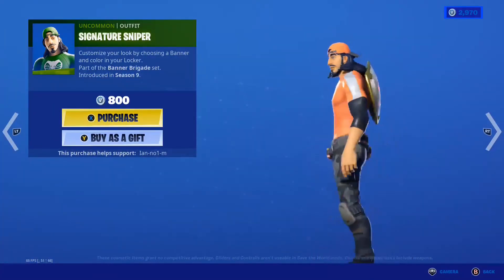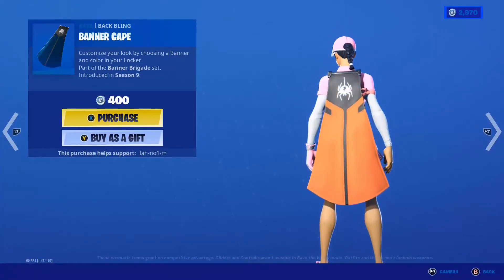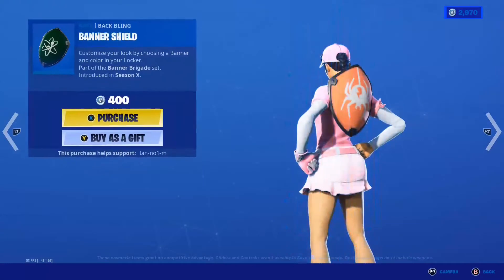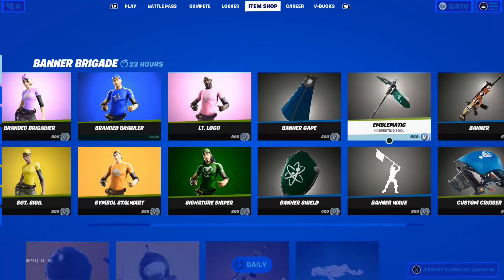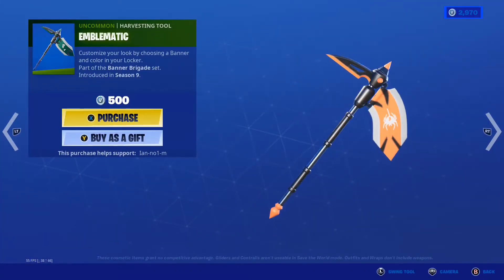Then we have two back blings: the Banner Cape — you have your banner on all these skins and capes — and the Banner Shield. And for the pickaxe, we have the Emblematic.